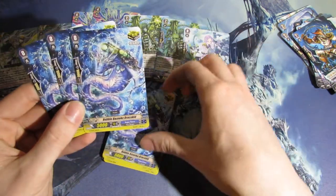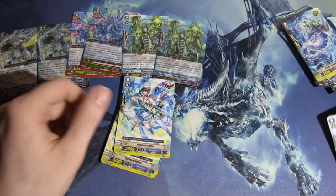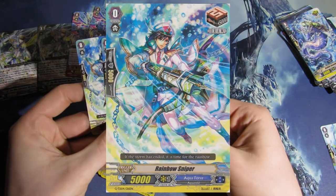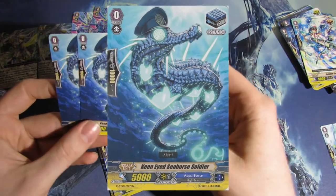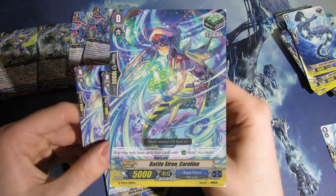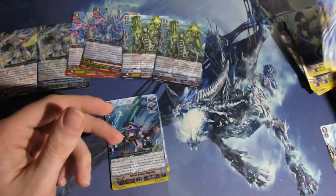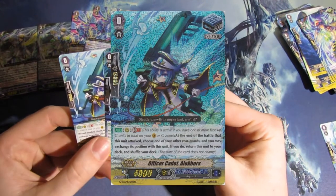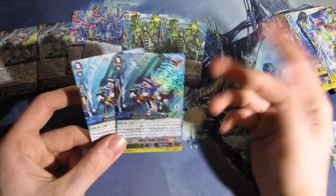More Grade 0s. We get four new Critical Triggers — Bubble Bazooka Draco Kid, very cool card. Four new Draw Triggers — Rainbow Sniper. Four new Stand Triggers — it looks like a Seahorse, Keen-Eyed Seahorse Soldier — actually we get two of those. Four Heals: Battle Siren Carolina — I actually like this heal a lot, I'm going to use this in my deck instead of the other one. And two Stand Triggers — one hollow, one common: Officer Cadet Alec, which switches for Aquaforce, so if you need to get your four attacks, there you go.